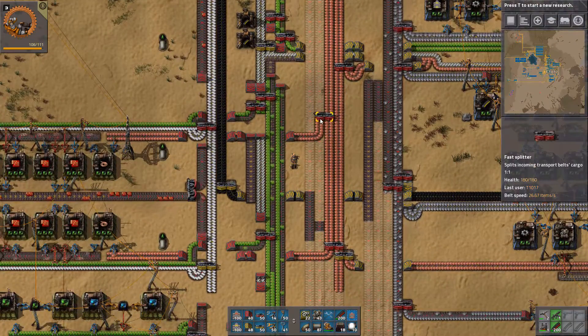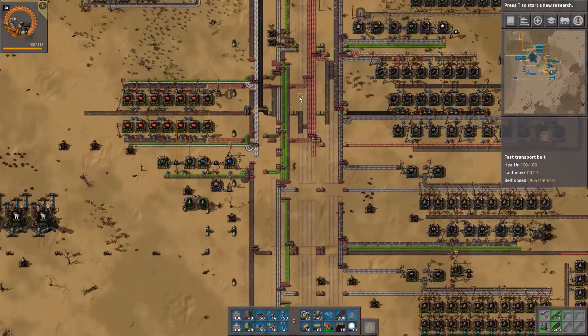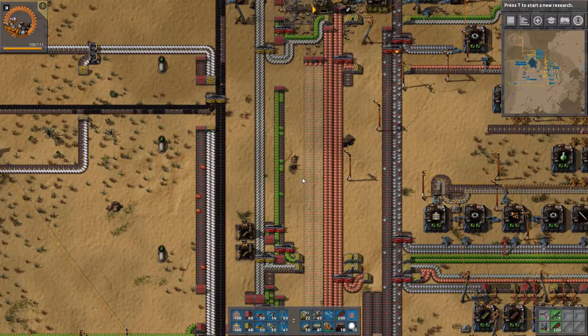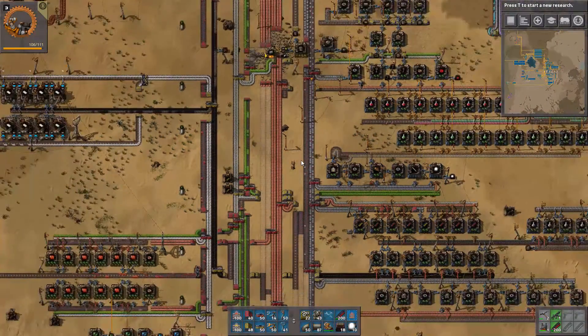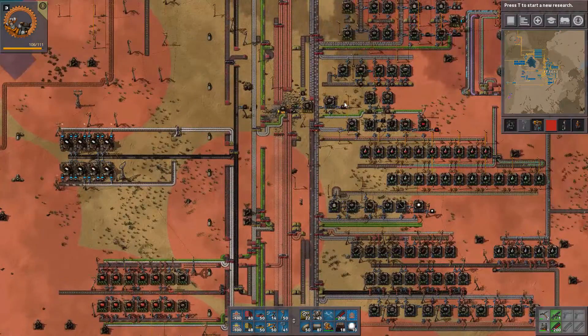This will need to be changed when we get that far, but for now we are going to do stuff above that. What we're going to do is extract iron and copper — now why do we not have iron? Because we need more incoming.